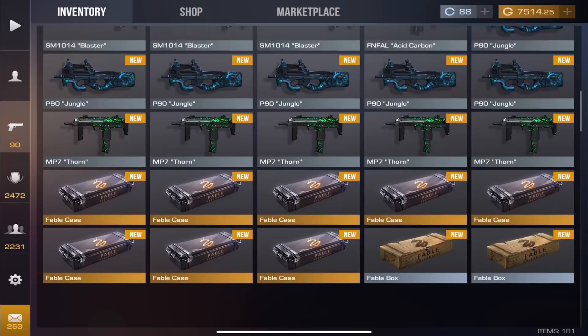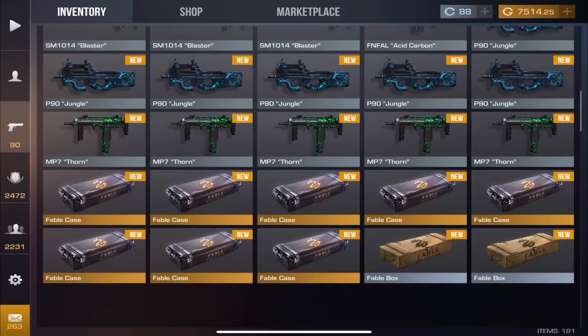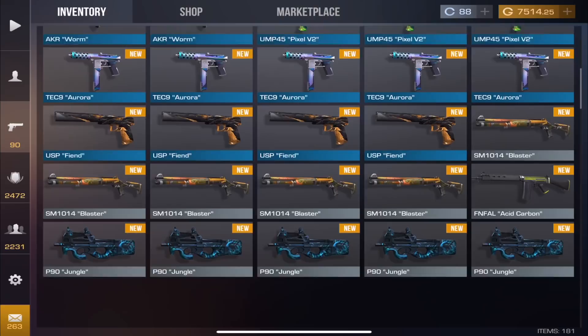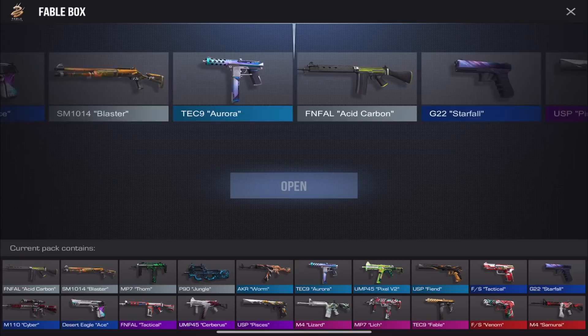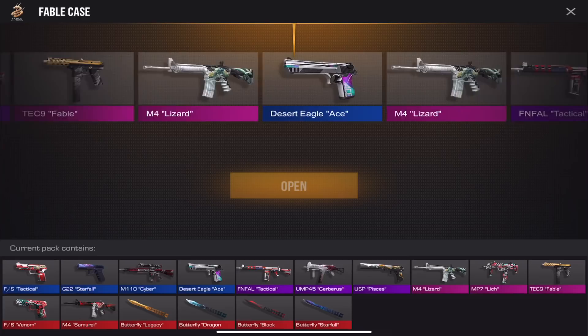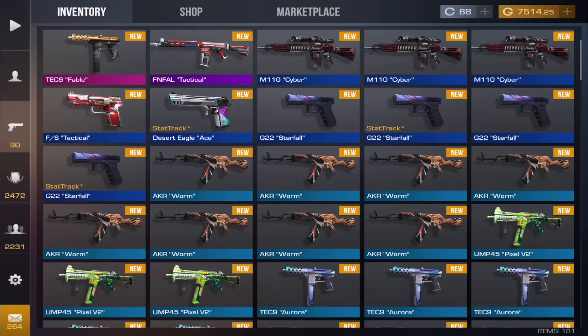We only have one pink and one purple so far. Got the Worm — not bad. All these skins are decent, especially how cheap they are — like 10 to 15 cents essentially, or even free. Just nice skins. One more box then back to another case. We got the Pisces — they're just teasing us!